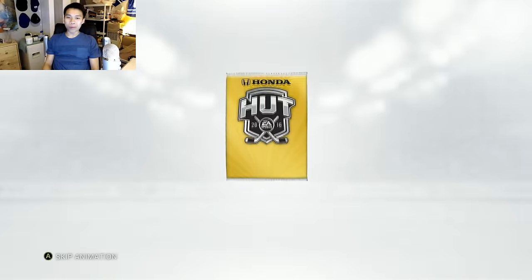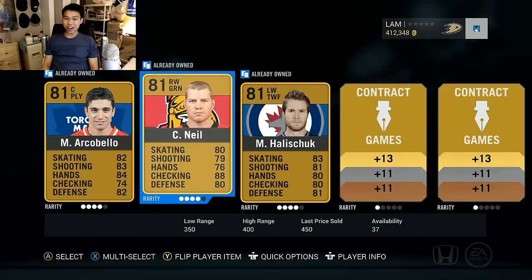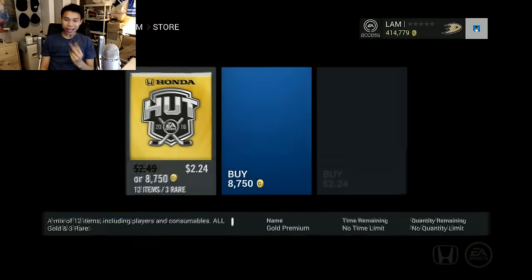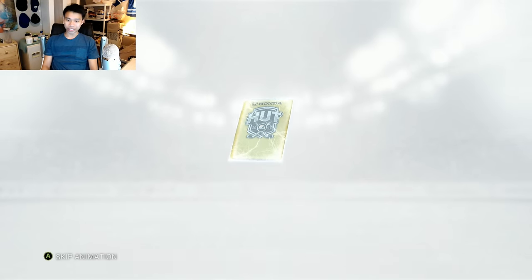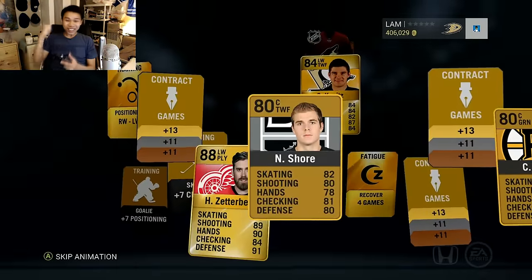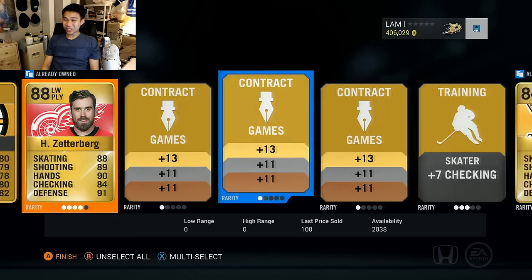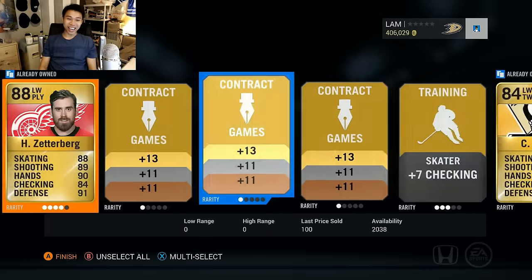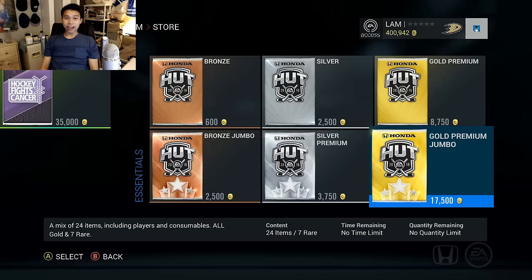We're gonna do about another 20,000 coins in 8,750 packs. Once I open up 100,000 worth we're gonna get right into the jumbo packs. This one we're gonna get four players but nothing good at all - Martin Jones, Davidson - bad pack. We got about two more 8,750 packs. Next pack - Henrik Zetterberg! The 8,750 paid off, 96,000 coins - we just made all our money back. We probably should quit right now but you guys know we can't stop. I will take a Henrik Zetterberg any day.